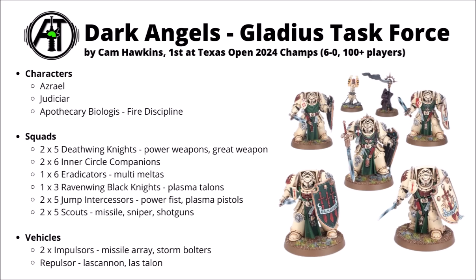For Dark Angels' unique stuff, there's Grandmaster Azrael running with one set of Inner Circle Companions while the Judiciar goes with the other. Azrael synergises with them very nicely — a 4+ invulnerable save and sustained hits alongside their lethal hits. It looks like both units ride in Impulsors with Missile Arrays, which is perhaps a little at odds with Azrael's command point farming ability. Inner Circle Companions can pull down a crazy amount of damage with their boosted melee profile. One squad takes a Judiciar so they can fight first if charged, plus heroic intervention. There are also 2 units of 5 Deathwing Knights — massively tanky with 4 wounds and minus 1 damage, with scary close combat power against many threats.